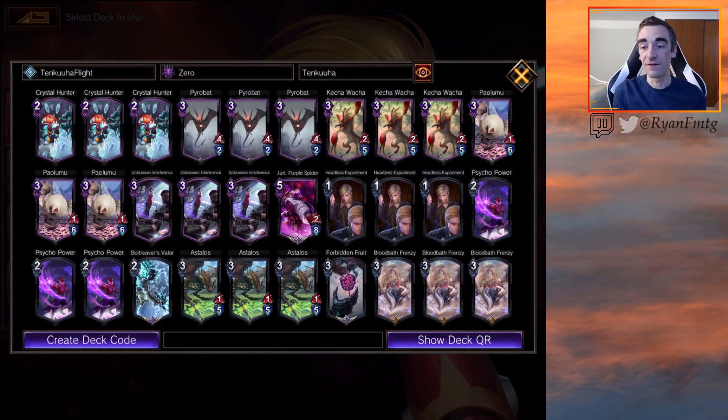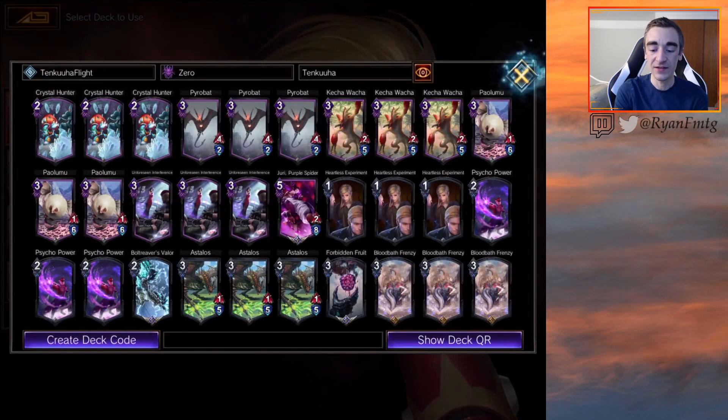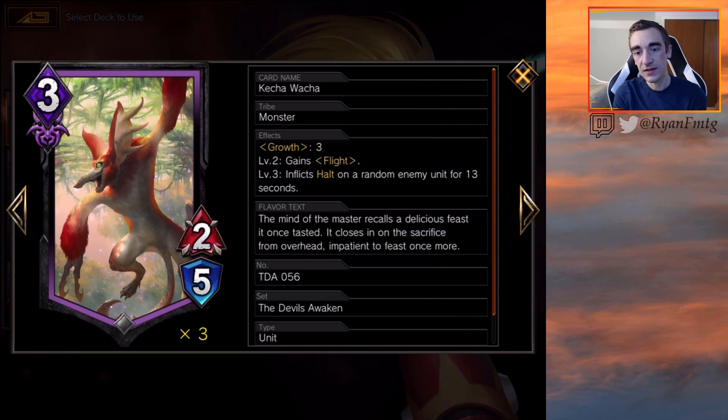Most of our units have flight with evasion, so we just want to fly over and keep hitting the opponent directly without caring about their board state. We're playing a playset of the Pyro Map — a 3mp 4-2 with flight, which is a very good rate — as well as a playset of the Sloth, a 3mp 2-5. It doesn't have flight at base level, but when it gets growth it gains flight, and a second growth flicks halt on an enemy unit for 13 seconds, making it a solid value engine.